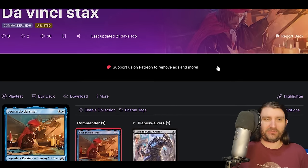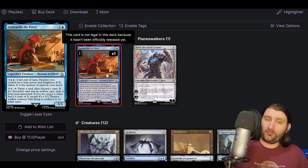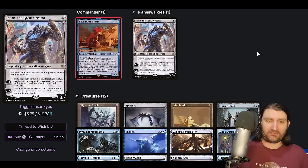Connor CDH's DaVinci Stax, running Leonardo DaVinci as our commander. So Leonardo DaVinci is two and a blue — three blue blue until end of turn. Thopters you control have base power and toughness X/X, where X is the number of cards in your hand. And you can spend two and a blue, draw a card, then discard a card. If the discarded card was an artifact, exile it from your graveyard — if you do, create a token that's a copy of it, except it's a 0/2 Thopter artifact creature with flying. This is brand new, so we're going to be learning in real time how exactly it works.